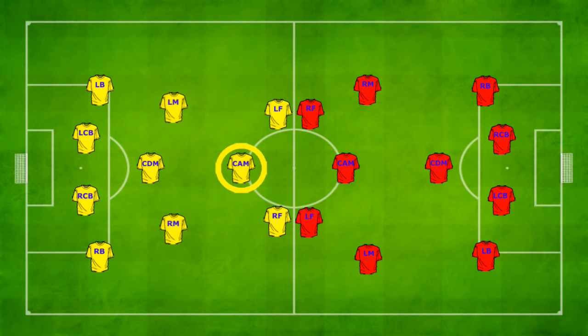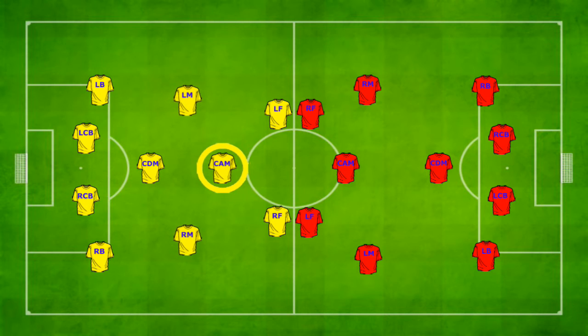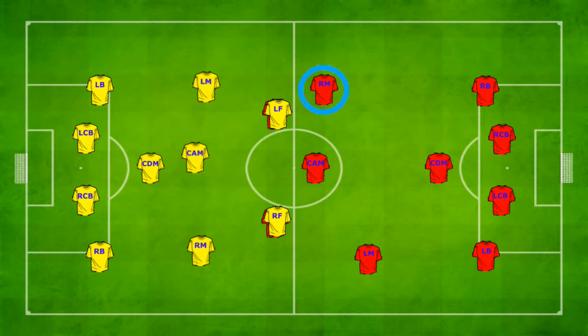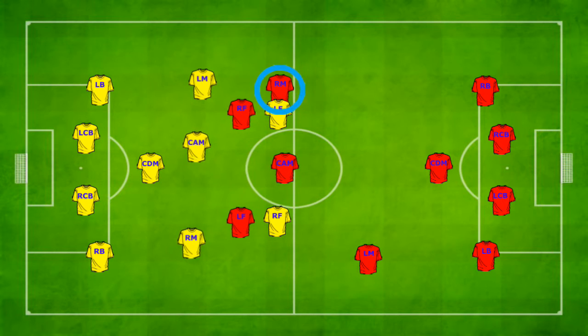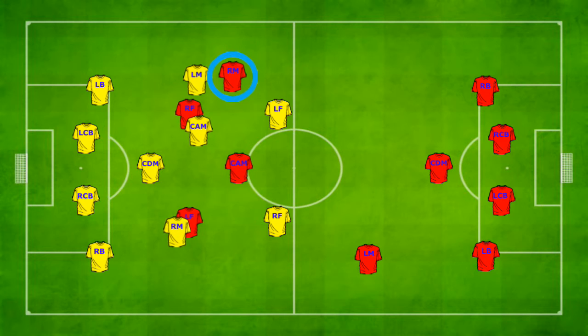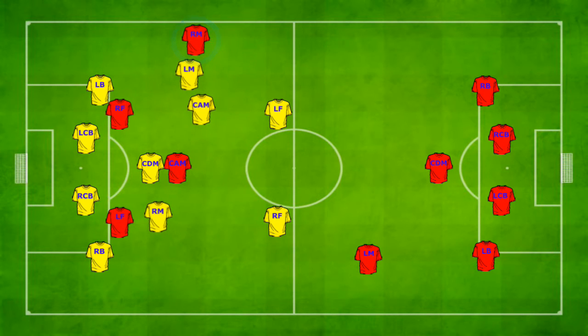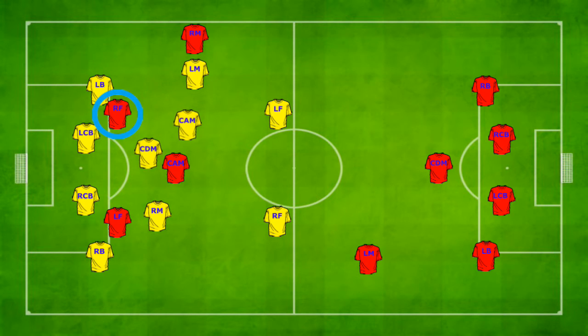At the same time I need the attacking midfielder to drop and help press on players. Essentially what we're trying to do is increase the intensity of pressing on the opposition and push them out wide to ensure they're not coming through the middle. The defensive midfielder is there to make sure they're cleaning up should the opposition penetrate the attacking midfielder or any wingers. We need to ensure we're suffocating any form of attack and there's no space to pass or move.